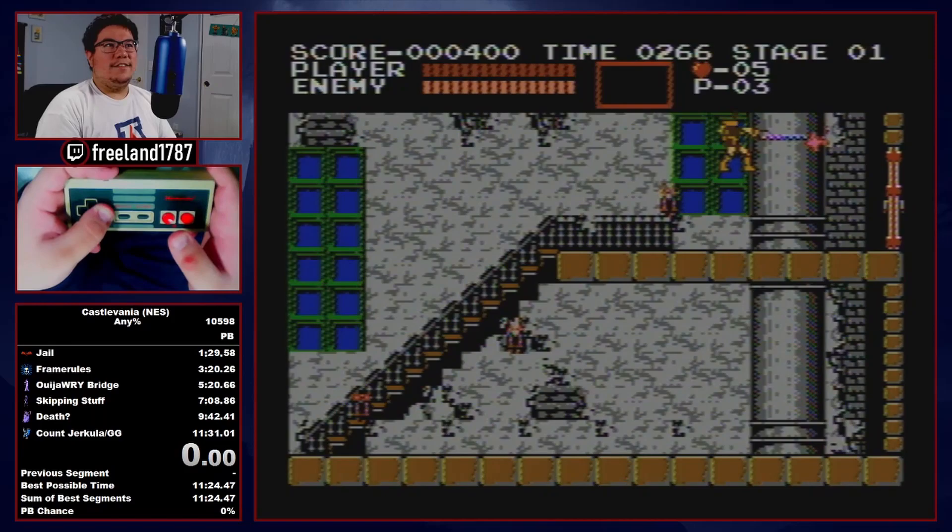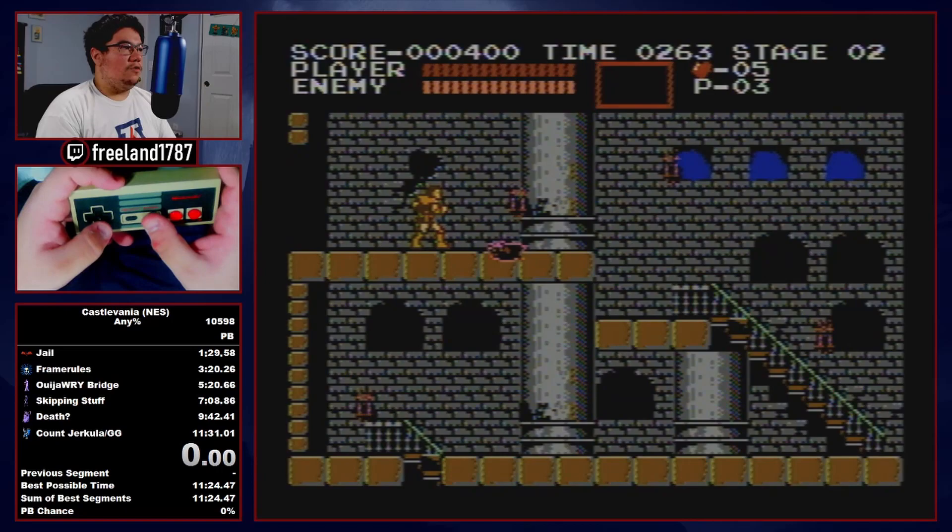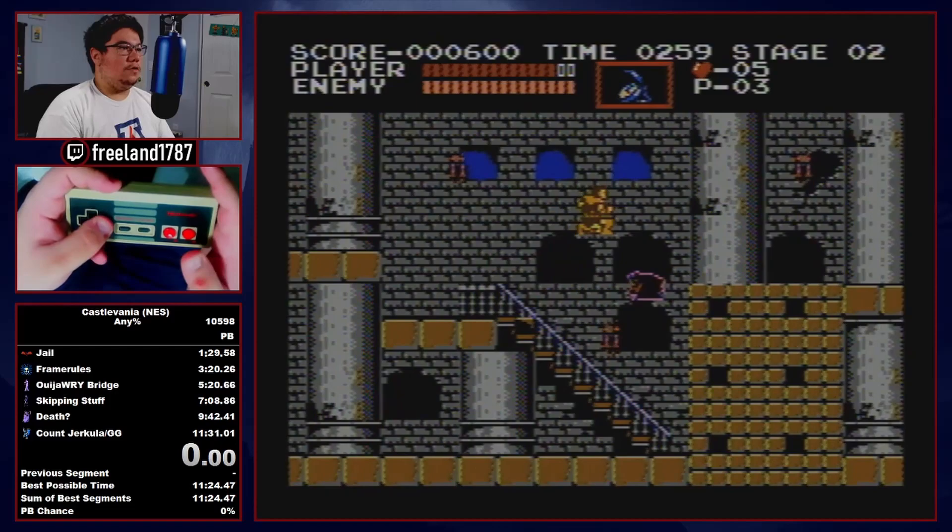We're going to start off stage one with no stopwatch on purpose, because the only reason to grind for stopwatch would be a sub-11:30 grind. But I digress — we'll move the save state up here and go for the stopwatch back up here, and kind of just show you a rundown of how to do the bat boost.